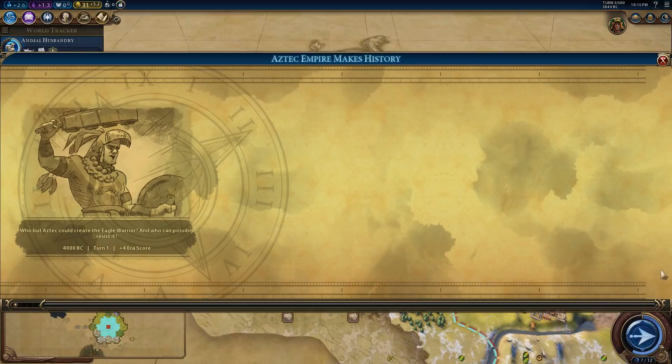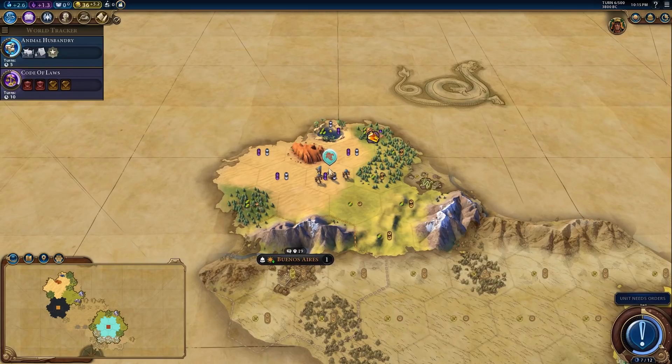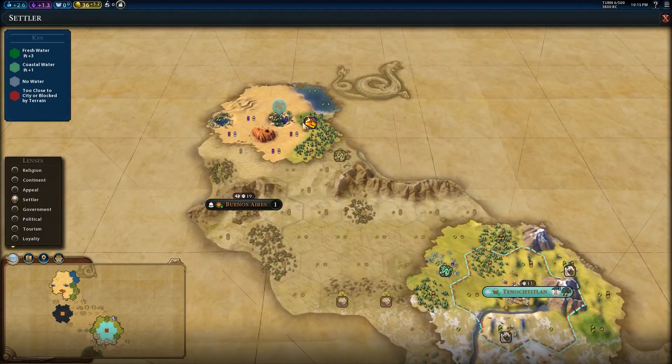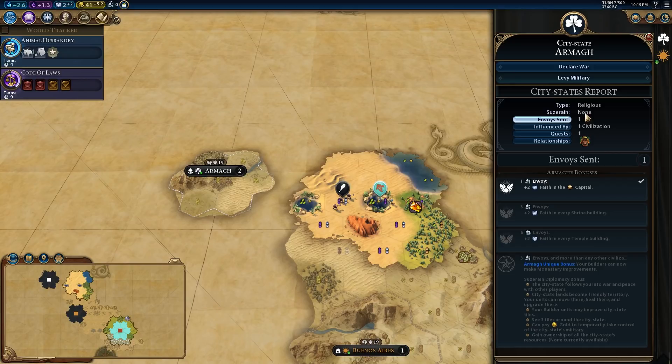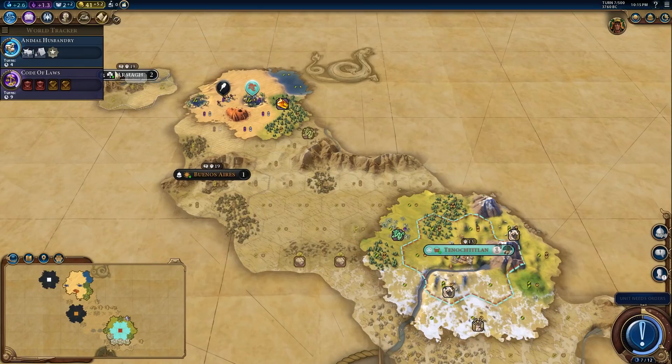Finding a natural wonder is also very powerful because it gives you plus three era score — something we'll talk about when it becomes relevant, but generally speaking you want as much era score as possible. We've also found Ma, and were the first person to find them as well. This gives us plus two faith in the capital, which is really really powerful. Faith is quite difficult to generate in the early game, and getting it early is really nice because it allows you to get your pantheon sooner.